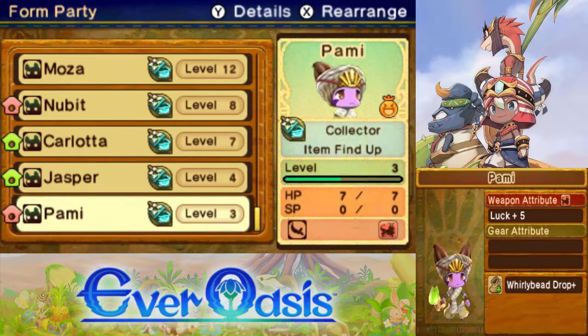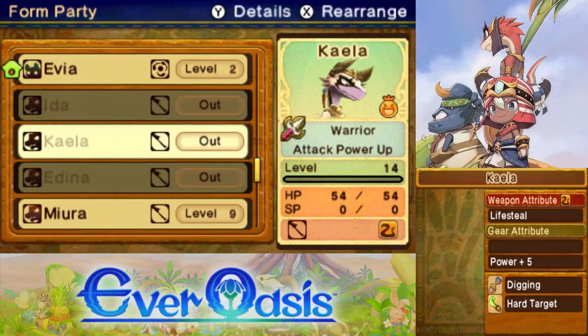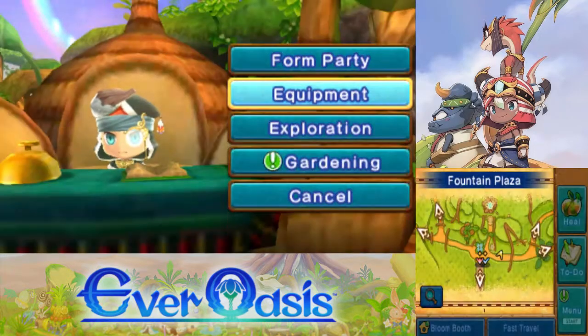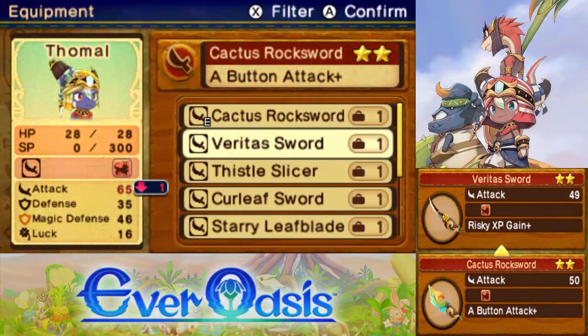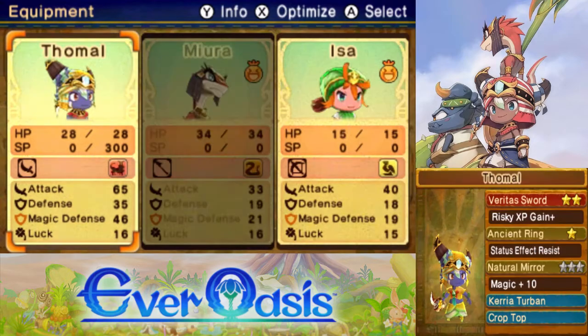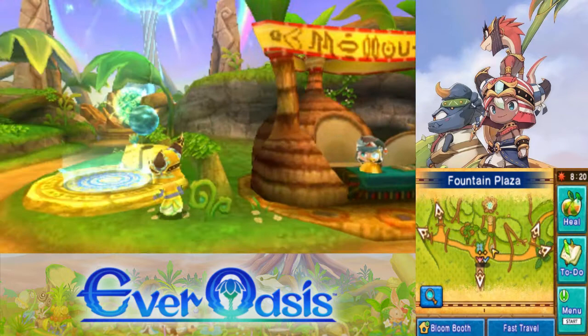And then I guess we'll bring along a spear user — we'll bring back Mira for a while. Before we go though, let's make sure everyone's fully equipped and make sure we have the Veritas Sword equipped. Because if we don't, we're gonna have to come all the way back here and re-equip it. Alright, let's head off.